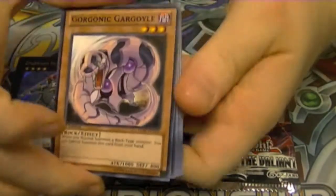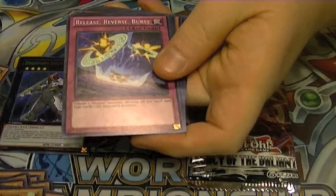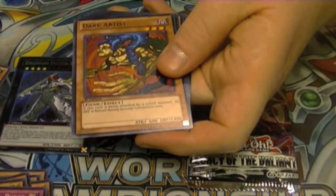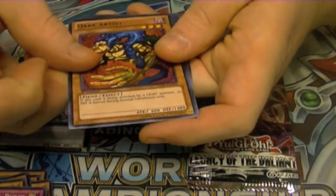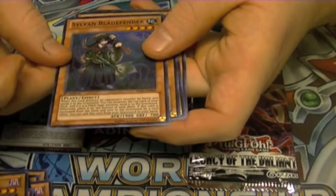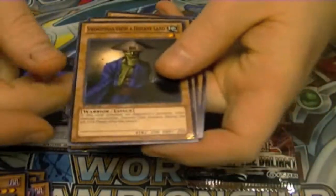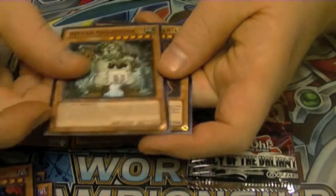Pack four: we have Gorgonic Gargoyle, Starship Spyplane, Release Reverse Burst, Dark Artist, a rare Hidden Temple of Necloth Valley, and a Super Rare — Sylvan Bladefender, so there's our promo card. Also Swordsman from a Far and Distant Land, Sylvan Guardioak, and Photon Chargeman.